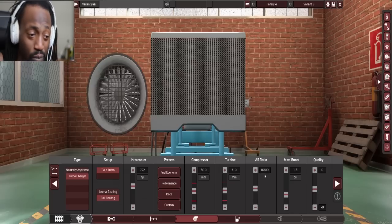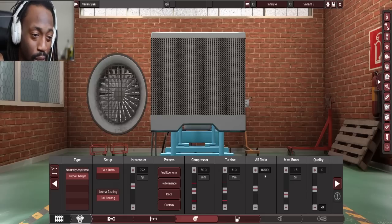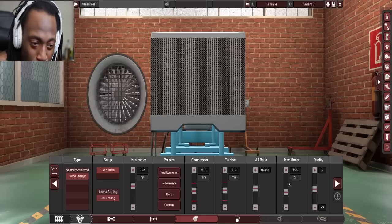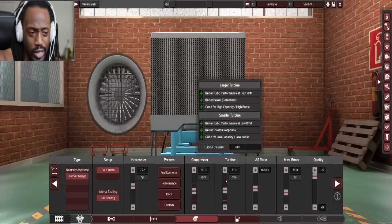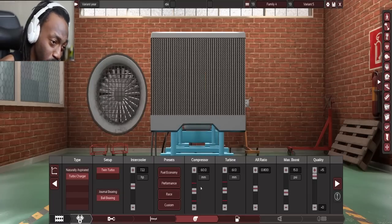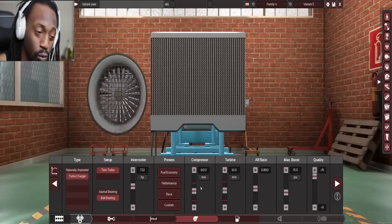AR ratio — this is going to affect our spool time and response. Let's leave it at the standard 0.8 and then we can mess with that later. We want to run about 15 pounds of boost — stoic but a little bit nicer. Quality max. Also a little tip: whenever you're doing your turbo sizing, if you have the turbine a little bit larger than the compressor, it allows for good spool and a good efficiency range for the power.